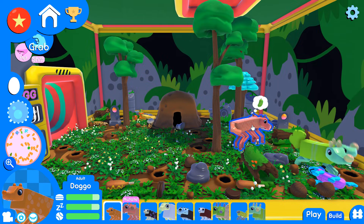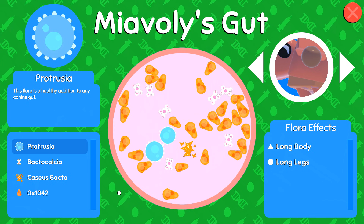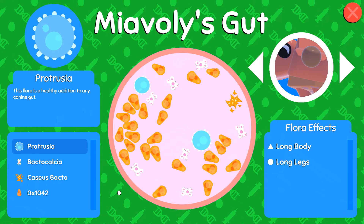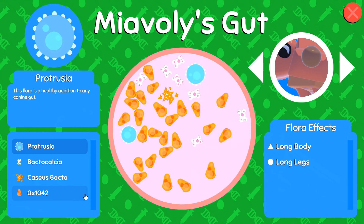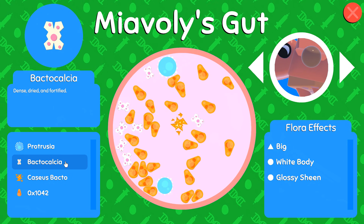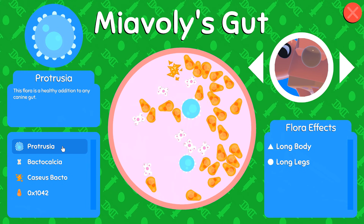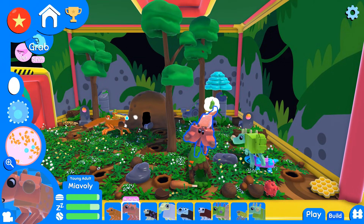Mia is ready to pupate! Let's go ahead and check her. Here's my theory - I'm beginning to think that the order the bacteria are listed when you do these little gut examinations might indicate how strong those genes are. So if that's true, the theory has it that most likely we should see a longer body and longer legs on Mia, and maybe bigger body, white body, and glossy sheen. Let's see if that's actually the case when we go ahead and pupate her.